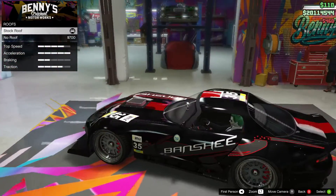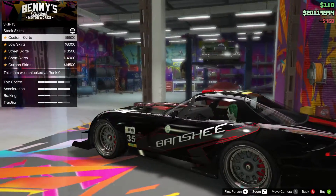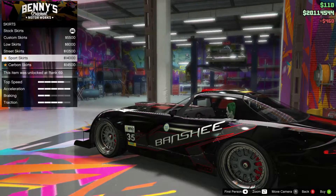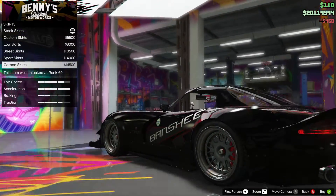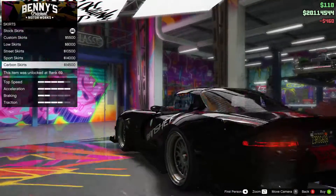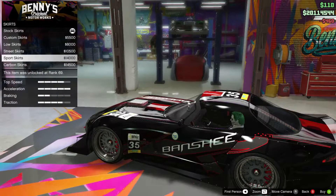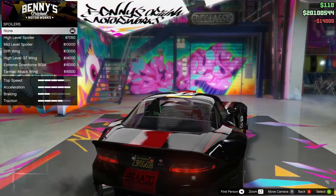For the roof, you can have it topless but I think we'll keep the roof on. For skirts, the options are custom skirts, low skirts, street skirts, sport skirts, and carbon skirts - there are no mud flaps like on the Sultan, but there doesn't really seem to be room for them anyway. I'll go for the sport skirts because they keep the livery visible on the side and stick out a little bit more.